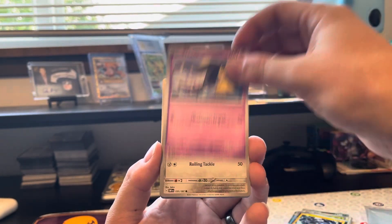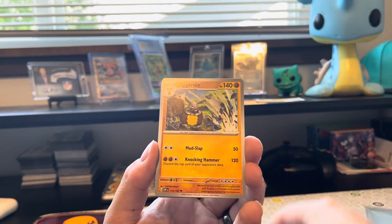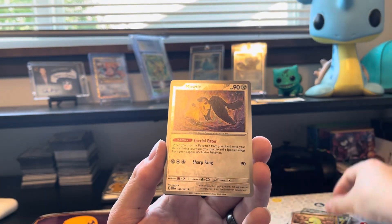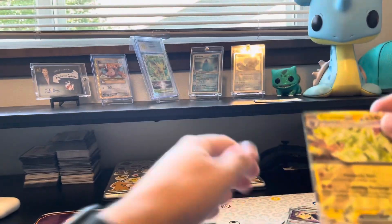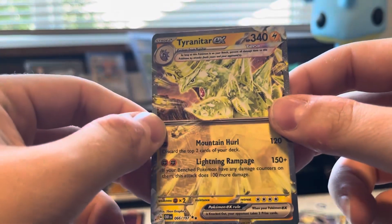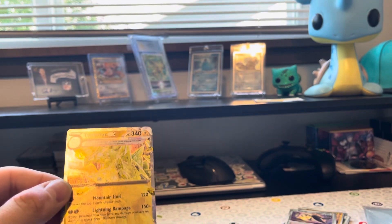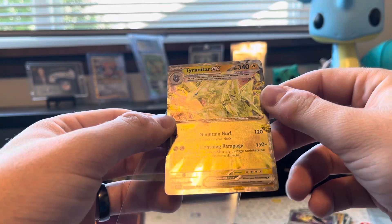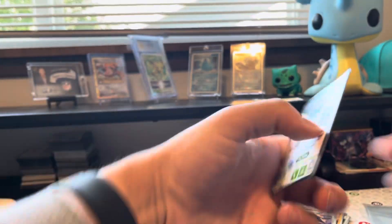We got a Pheromosa, Mawile, Togedemaru, Gravard, Houndstone, Diggersby, Solrock, Larvitar. Got a Mawile Reverse and — oh my gosh, we just keep on rolling! Tyranitar EX, and this is an electric Terra type version of Tyranitar. Super cool card. Wow, these look so good. The texture and the foiling on that are just absolutely fantastic in person, and I'm loving to see that the prices are dropping on these.